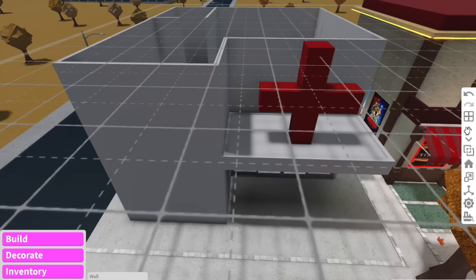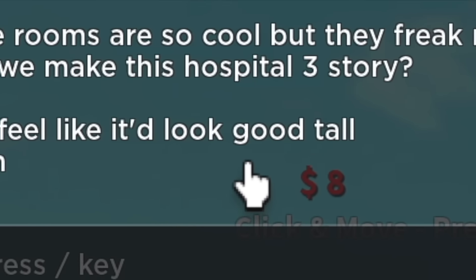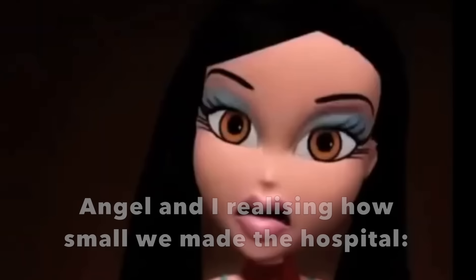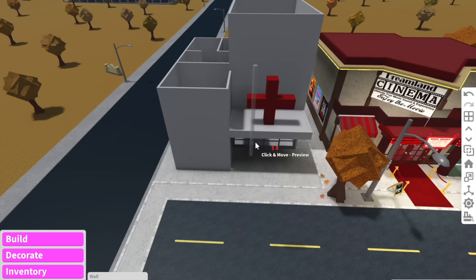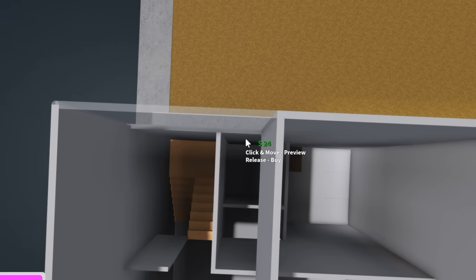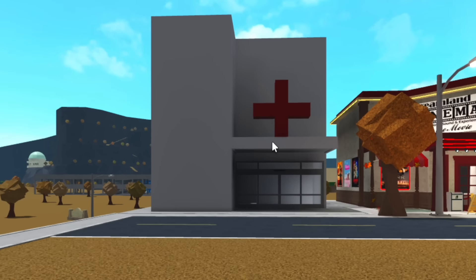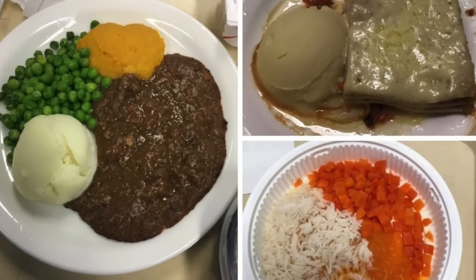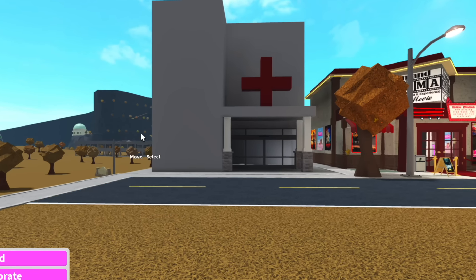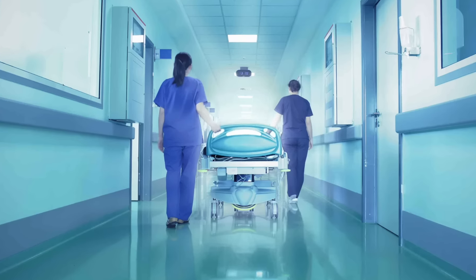I think I'm going to make this hospital three stories. Angel said it would look good tall, and we both agreed — a hospital should be pretty tall. This is definitely going to be the tallest building in the town, but it makes sense because it is a hospital. What colors should we have? I'm thinking white because when I think of a hospital I think of white, maybe blue.